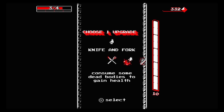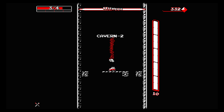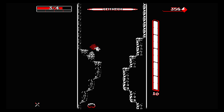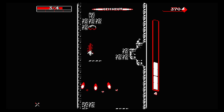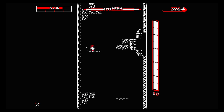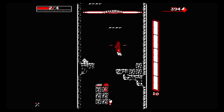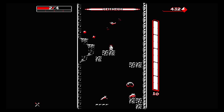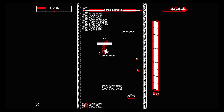Consume dead bodies to gain health — lift off. Should I gun the module to reshuffle it? You know what, I'm gonna try this and try my best to eat these dead bods. I just ate him. It seems like by just standing on the dead bods I have a chance to get health back, but it's not feeding me fast enough.